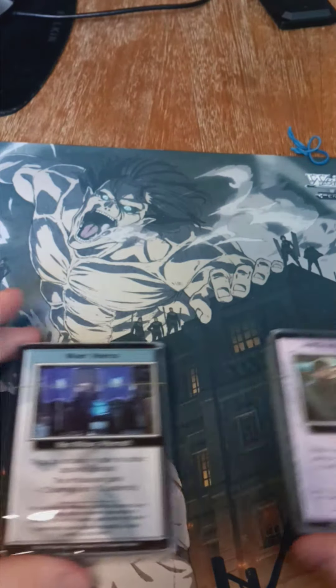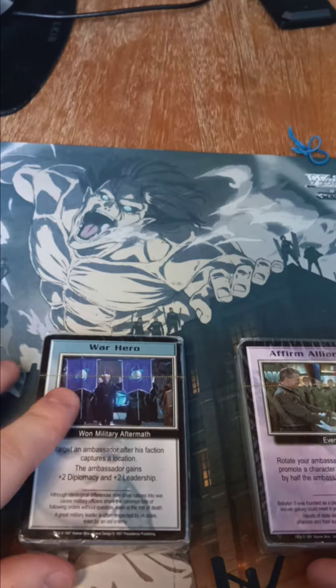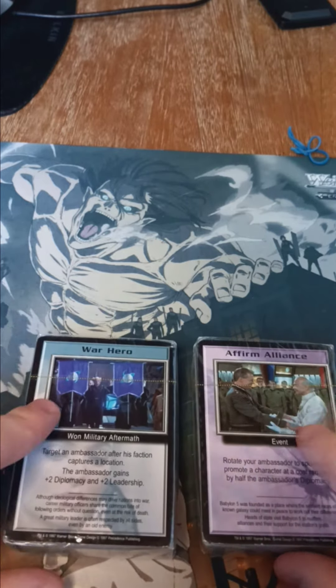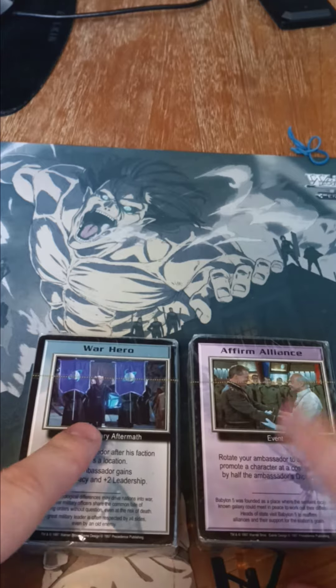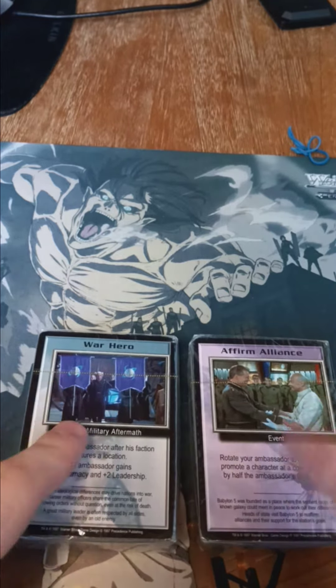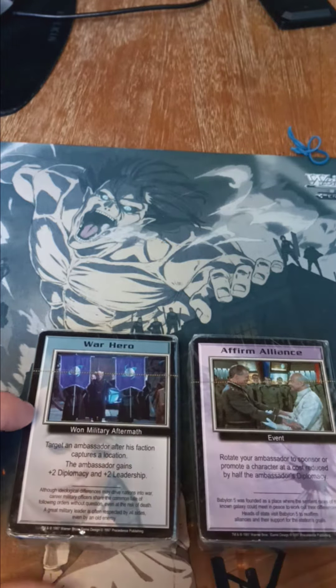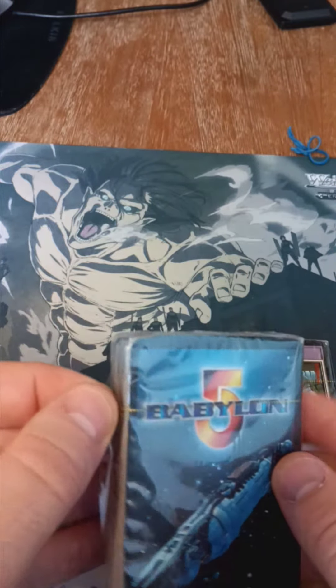Good afternoon everyone. So this is a mystery unboxing — I bought these on eBay as is, no idea what's inside. I'm guessing these are both from one of the campaign set boxes. I'm guessing Narn and Centauri because of the war hero on top, but that could just be a very common card. So let's find out what we have in here.